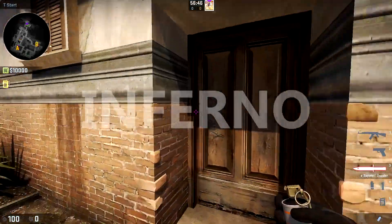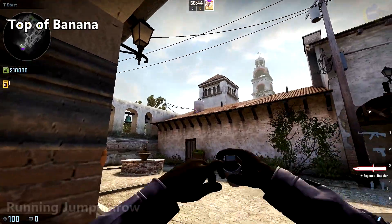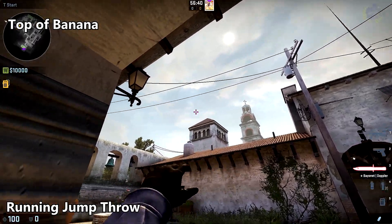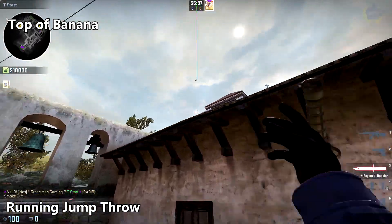And now we move on to Inferno. To smoke off top of banana from T spawn, bring your crosshair along the edge of this chimney until you reach the height of the top of the church, and do a running jump throw.